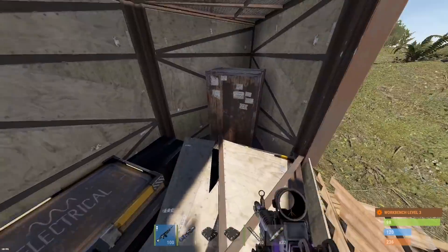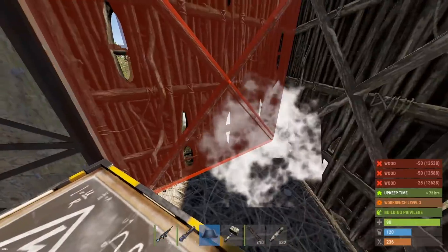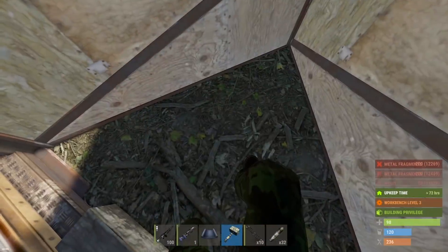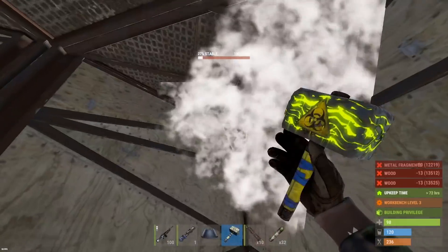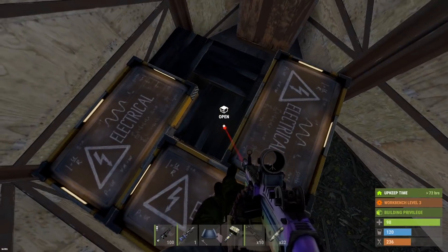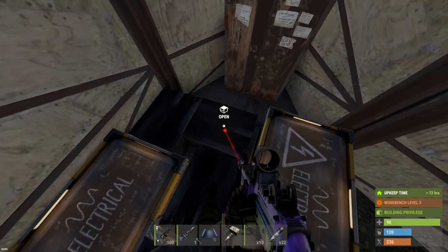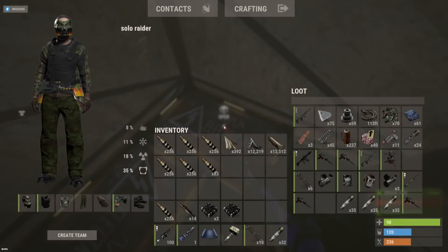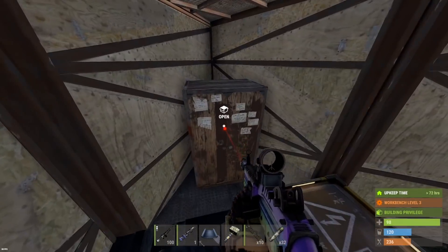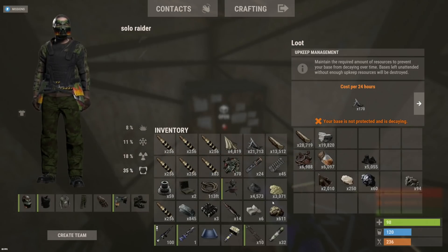Here we go, we got boxes — this is what I'm talking about. Armor, weapons, only 1 C4 though, 10 rockets. Better have sulfur otherwise — 70 tech trash. Even though we found the loot it might not even be profit. Not looking too good on the TC either. We found the hidden loot but he just wasn't very rich at all. We'll take it and move on.